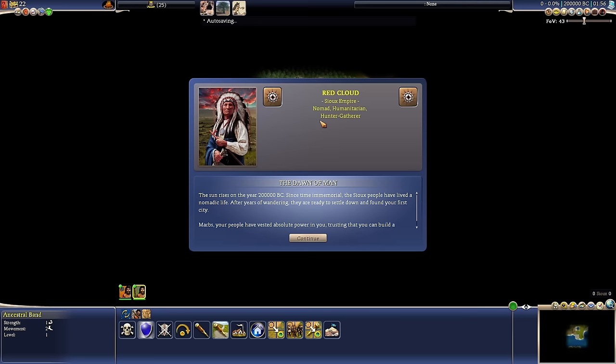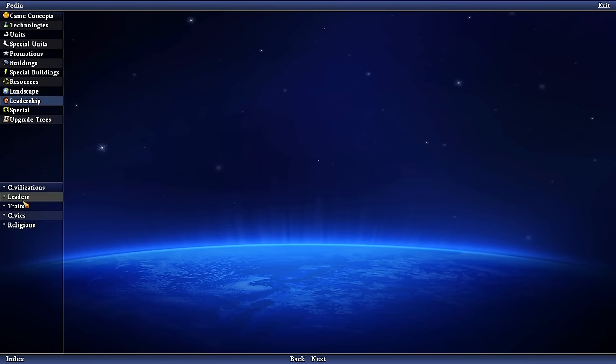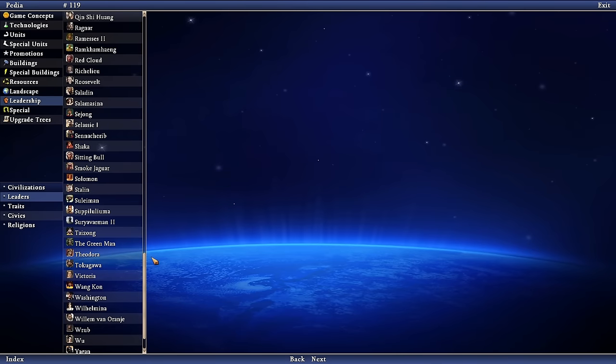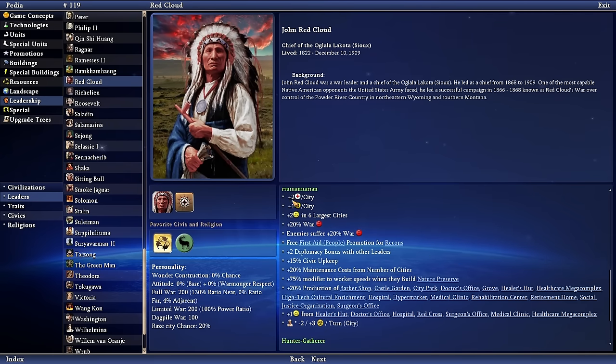We are Nomad, Humanitarian, and Hunter-Gatherer. We are Red Cloud. Let's check what that means in the Civilopedia. Humanitarian gives plus two health per city, which is actually pretty good. Plus one happiness per city and plus two happiness in the six largest cities. Plus 20% war weariness. More happiness from mostly health-related buildings and plus 20% production to a number of those buildings. Plus 20% maintenance costs from a number of cities.